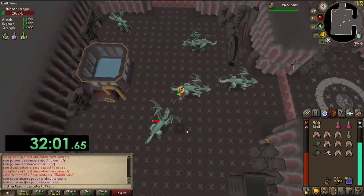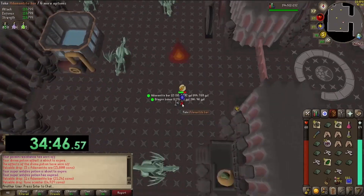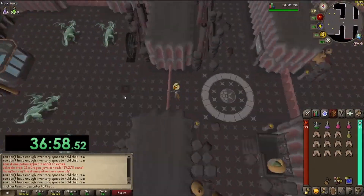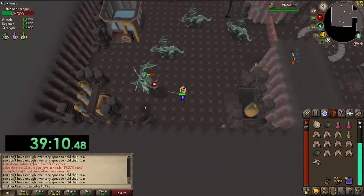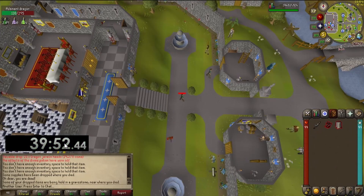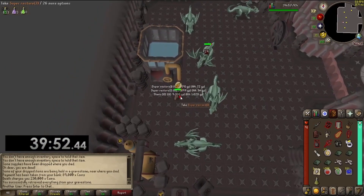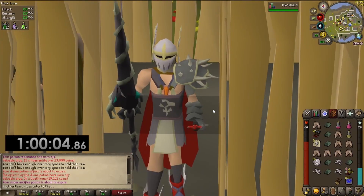I'll most likely cut a ton of clips because you mainly want to see the epic dragon loot. I decided to bring my enchanted lyre so I can bank a little easier, and I left the dragon warhammer since I wasn't really using it. Let's see how much this costs - 230k. That's going to cut into my profits big time. I need to pay closer attention.